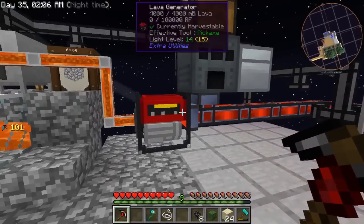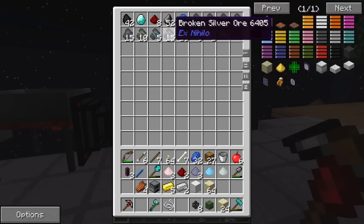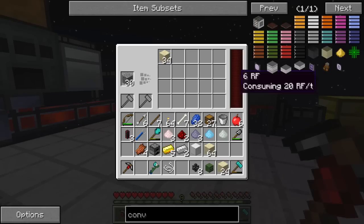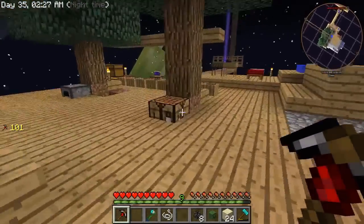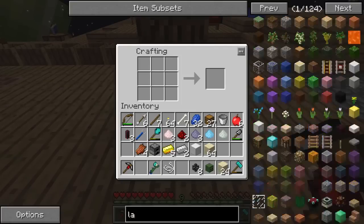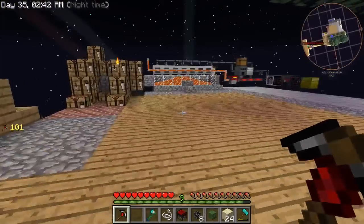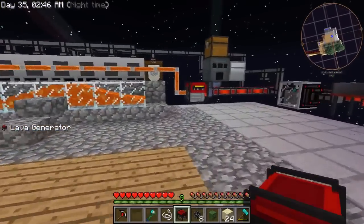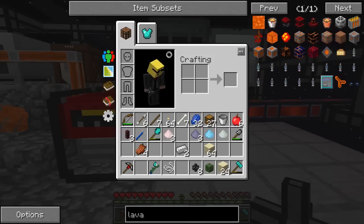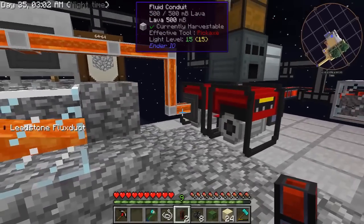We've got things going pretty nicely. We've got our lava generator generating power for an auto hammer, automatic sieve, and cranking out the broken ores. The only problem right now is that the lava generator is not actually generating quite enough power. But I'm pretty sure I have enough lava coming out to run two of them, so that'll take about two seconds to fix as soon as I find another one of those pipe thingies.